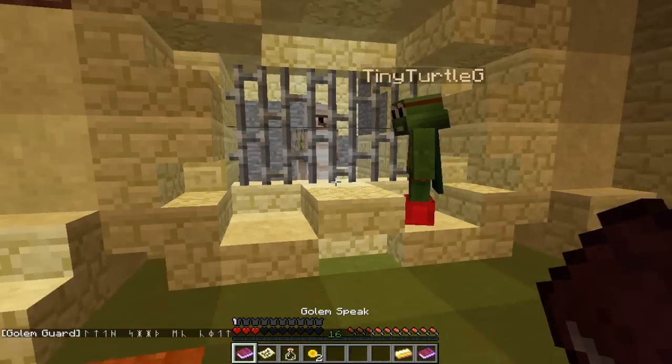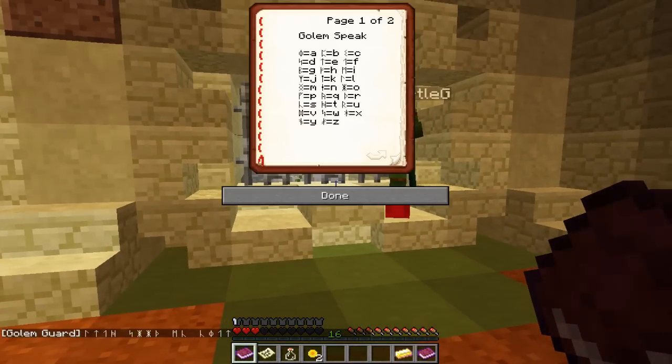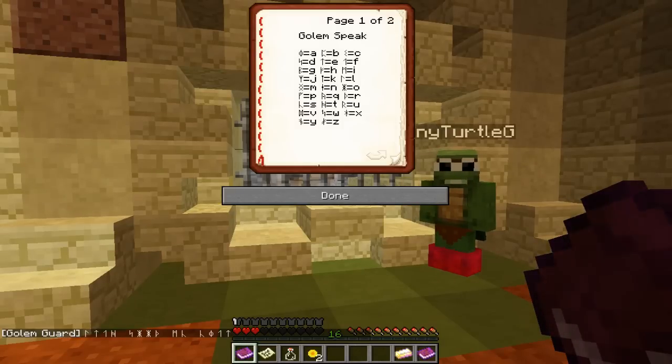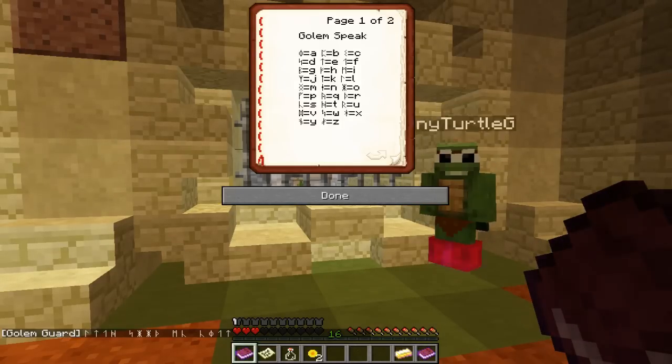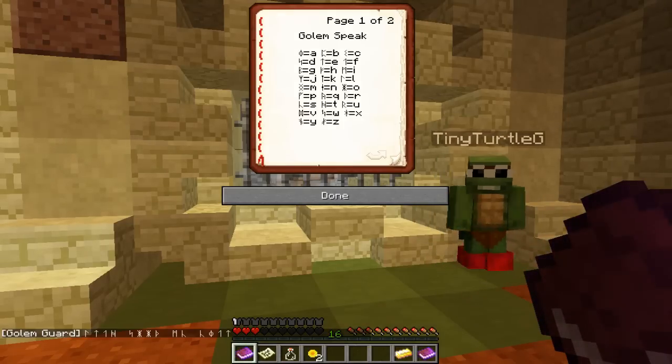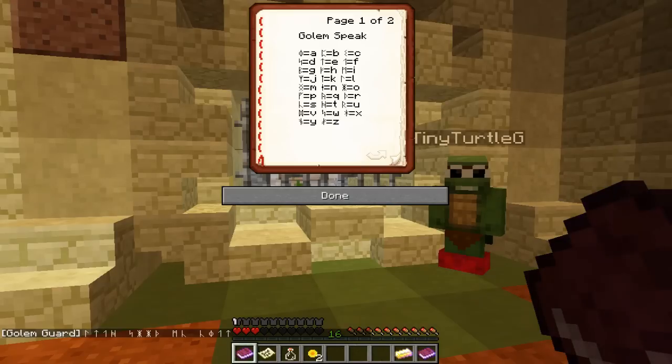So let's start translating. Are you ready? The first letter, I think, is L. Then we've got an arrow up, which is E. L, E, F, F, T. Left!